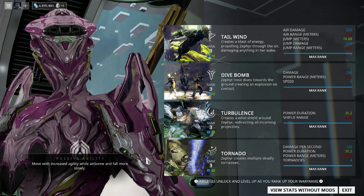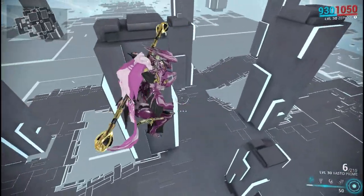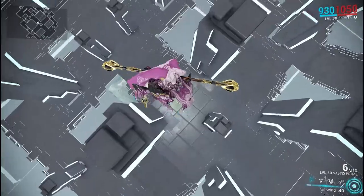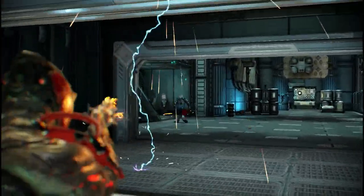Last but not least, Zephyr. As you guys already know, her passive gives her increased agility while airborne and she falls much slower — like a little leaf falling from the sky.